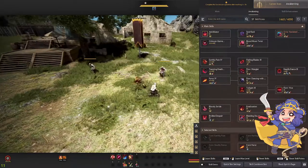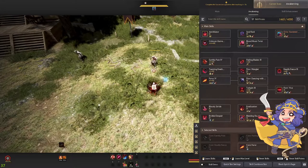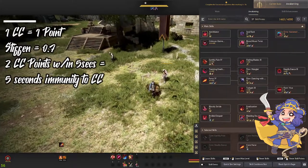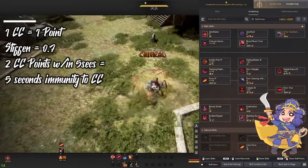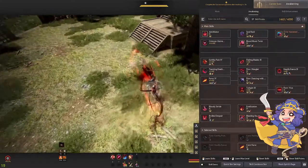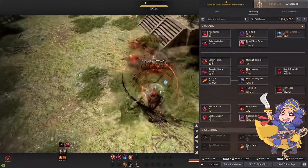So there is kind of a good and bad side to CC, and that is the CC limit. For each CC that you apply to an enemy, like the grounded state, that would be counted as one CC. And if you followed up with another one, that would count as two. The only exception is the stiffen, which puts you at a 0.7 counter, meaning that you could do a stiffen, followed by a grounding, then another CC.